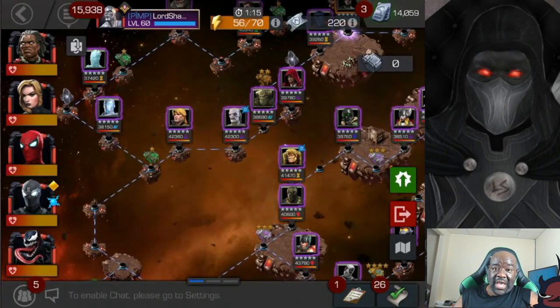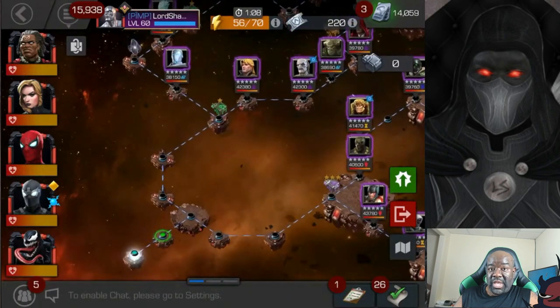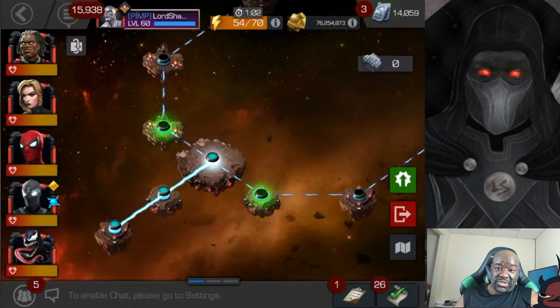When you scout out this path — all the paths — look at who you're going to be fighting and whether you have a counter for each champion on that path. If you don't do that, you're going to end up using more resources than you need to.